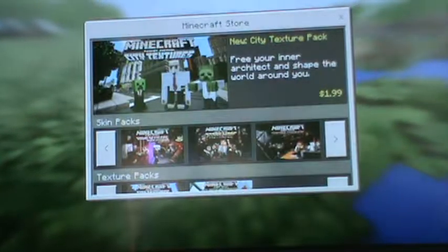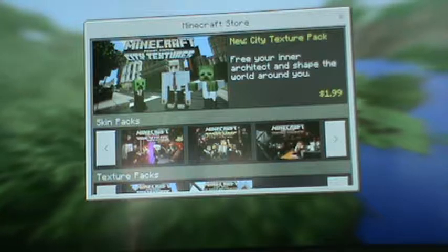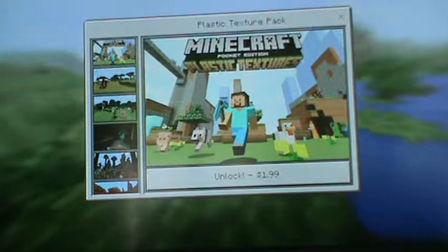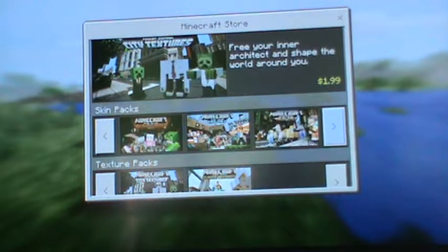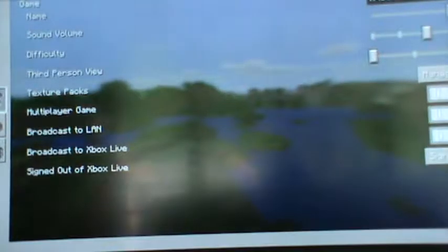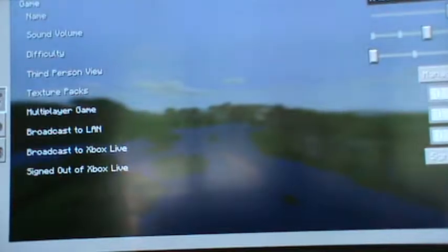Here there's the store, and there are now texture packs in the game. Right now there's not a whole lot out at the moment, but eventually we might be getting more texture packs to do some different things with. Let's go to options — texture packs. Once you get them, you have them. Most of them are $1.99 each.